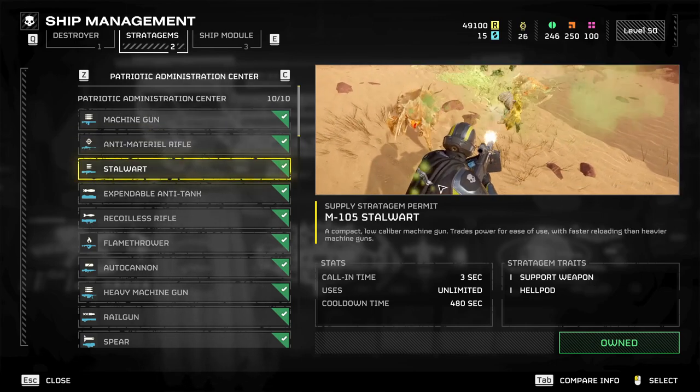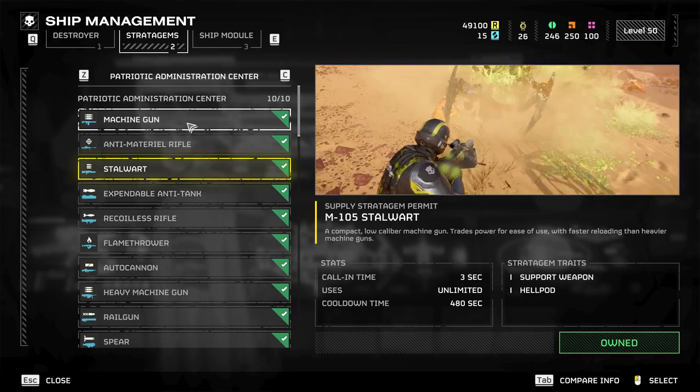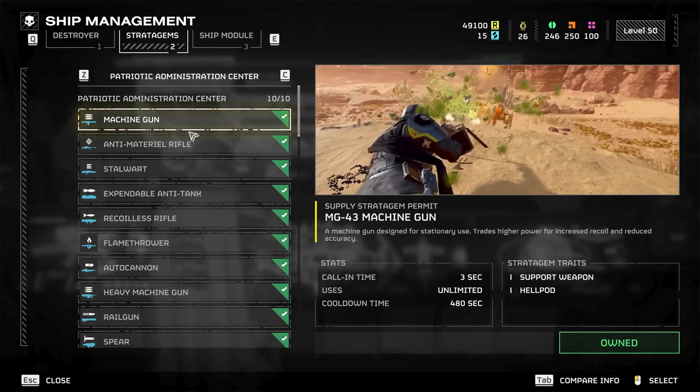Stalwart — just went over it. It's kind of a lighter machine gun. You can move around with it; pretty good for clearing chaff. The machine gun is more of a solve-all, but I don't like the stationary reload. I wouldn't take it without a jet pack.